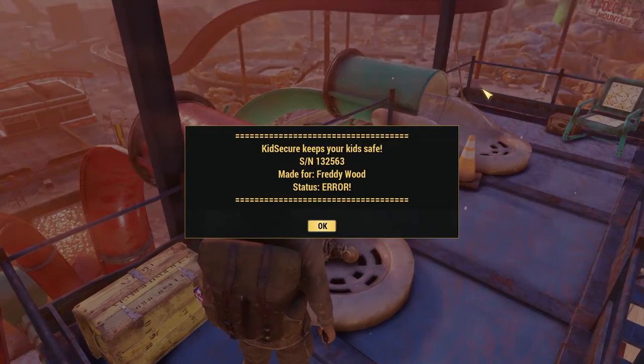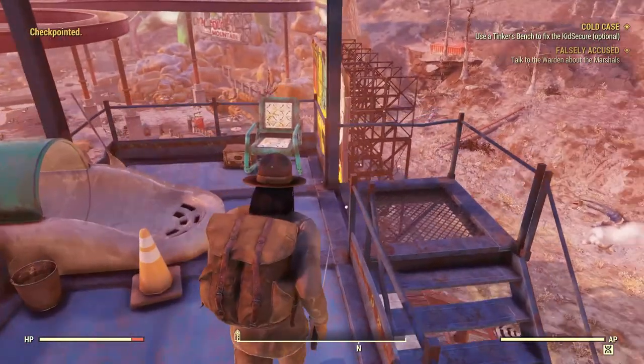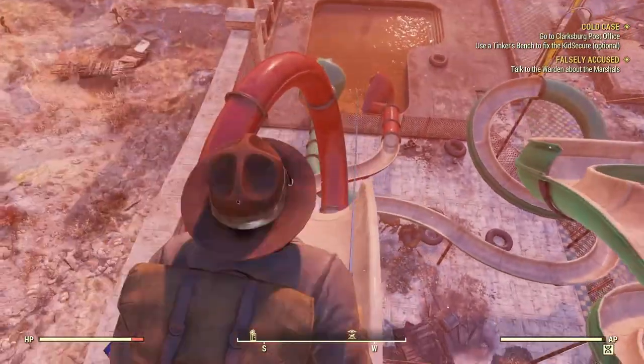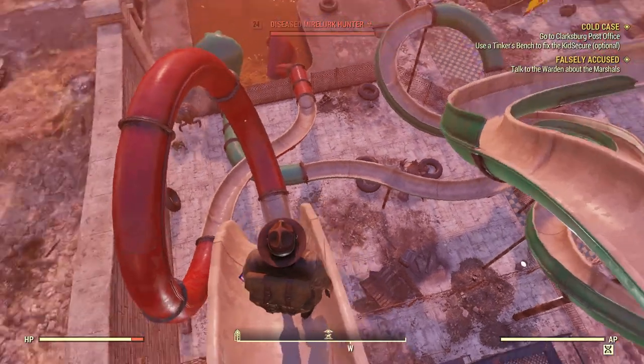Let's look at this box — Kid Secure ID. Keep safe the serum made for Freddie. Status: error. Looks like we found the guy. Oh, we got some mirelurks — there's a diseased hunter!